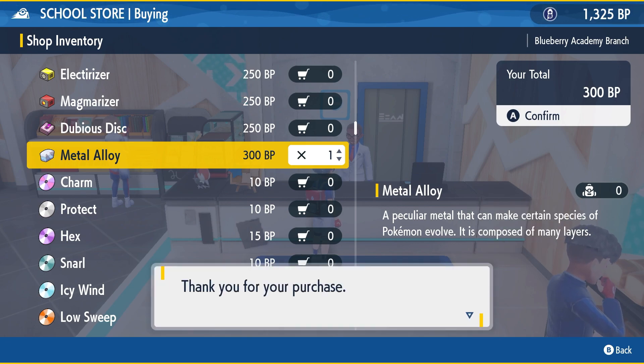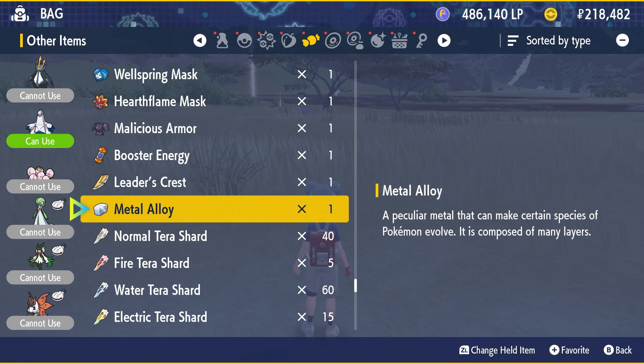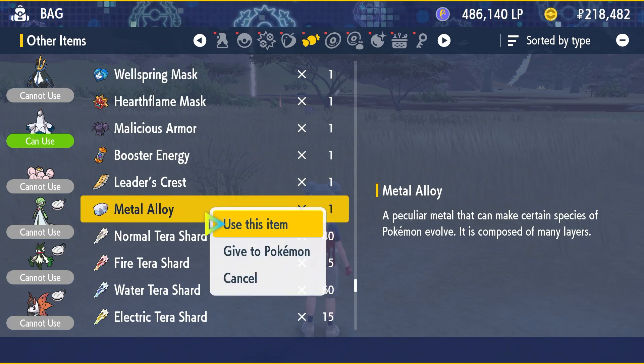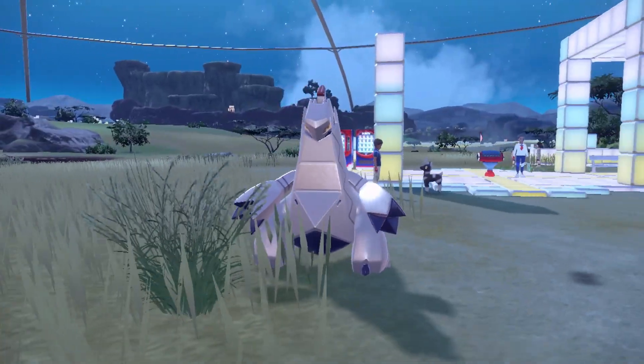You can get one from Pokédex Completion or you can buy it for 300 BP in the school store. Once you have your Metal Alloy, you need to simply use it on your Duraludon and it will evolve into Archaludon.